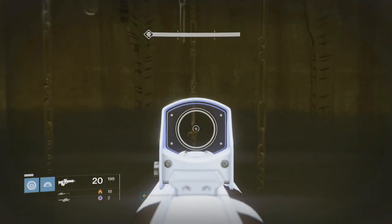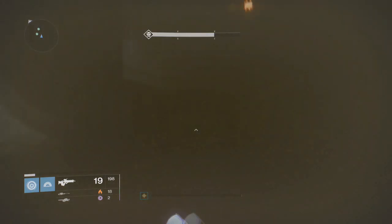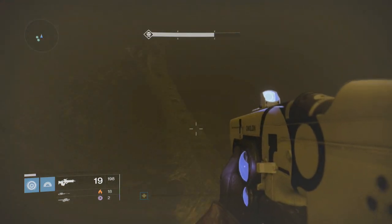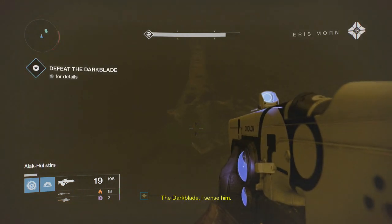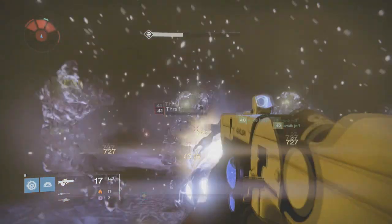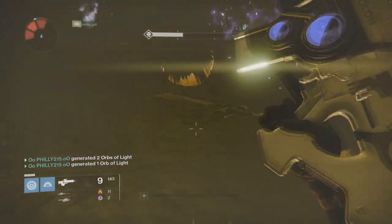I don't know if I could go as far as calling this an easter egg, but I also don't know what else to call it, so that's why I'm calling it an easter egg. I don't know if it holds any importance actually shooting the thing, but I thought it would be kind of cool to report. The sword isn't destructible once it drops down there, but you can make it bounce around the arena.